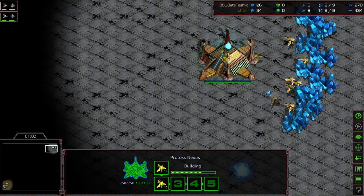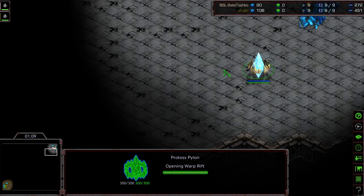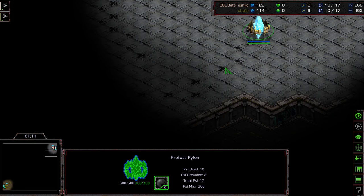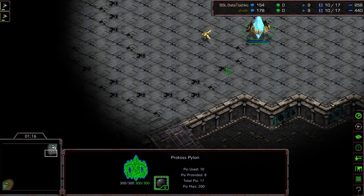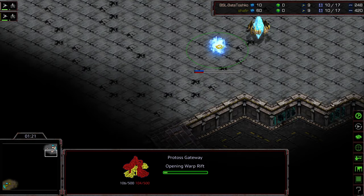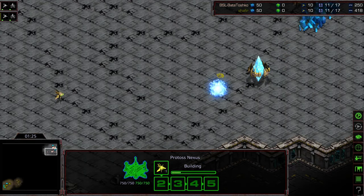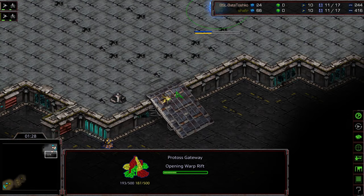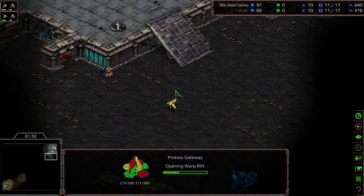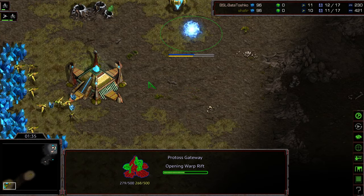I think the two-gate opening tends to be a little bit more popular on Eclipse, just because it is a two-player map and it's just to kind of keep your opponent honest. But it is a map that has a ramp. One problem with going two-gate is you don't know where your opponent is sometimes, and if you're scouting last it's a disadvantage. One advantage on a four-player map of going two-gate or any sort of cheese is that sometimes you're not scouted until a little bit later.